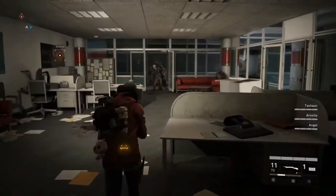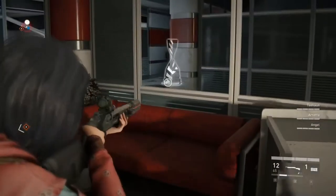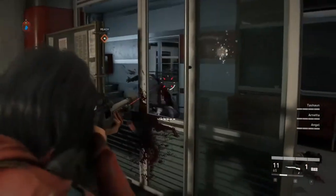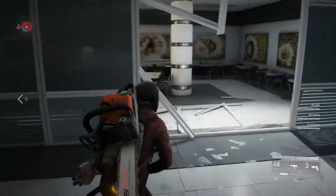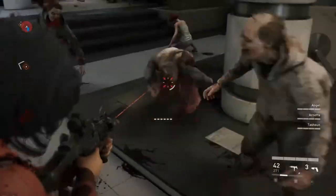Once you get through this tiny little hallway, there is usually a Stalker on the right. And sometimes there is a Stalker in here too, either on the right corner or behind this pillar, so be careful with that one.